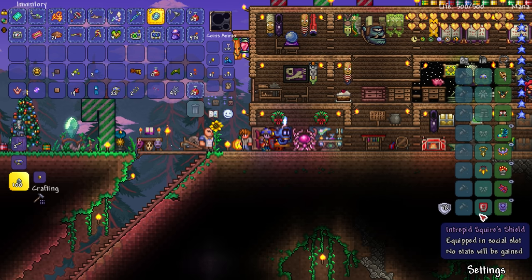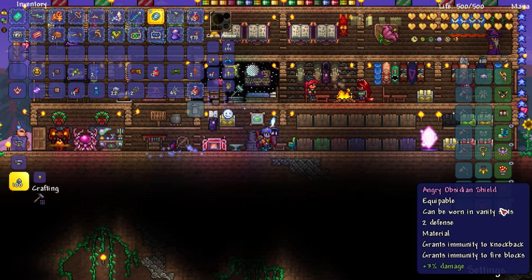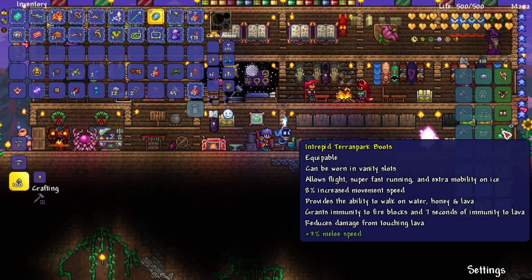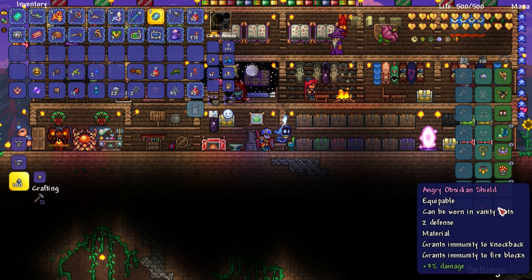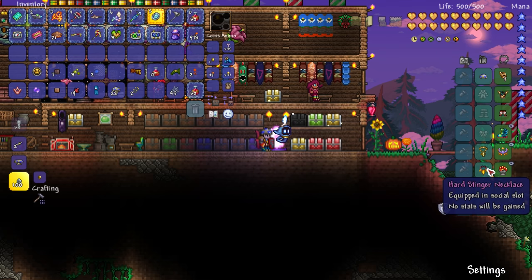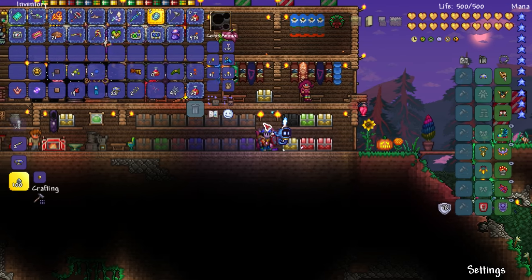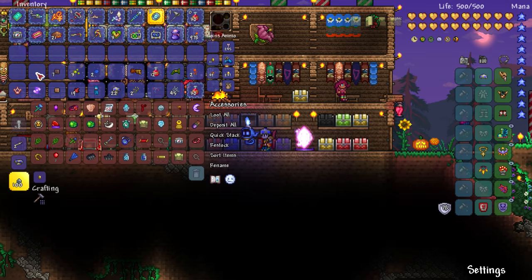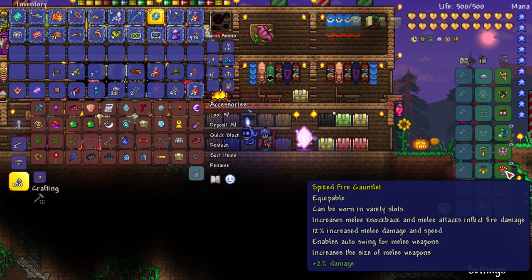Looking at accessories — the Squire's Shield increases max sentries and minion damage. The Obsidian Shield grants immunity to knockback and fire blocks. The Cross Necklace increases invincibility frame length, which is really good for boss battles. The bee-releasing accessory and some others are just outdated now, honestly. Let's put the Destroyer Emblem up in accessories. Look at all the Feral Claws we have now. The Fire Gauntlet is not upgradeable — not a material — so it's fully upgraded.